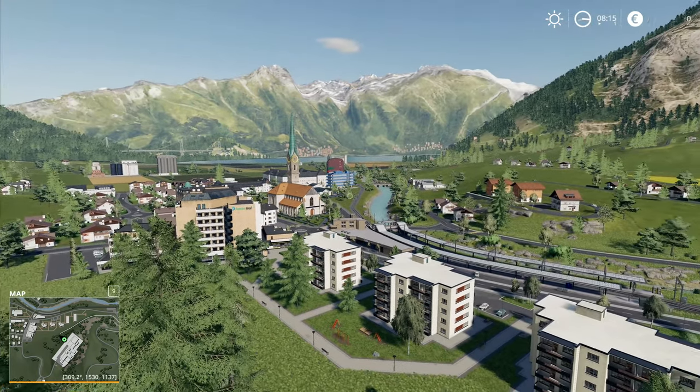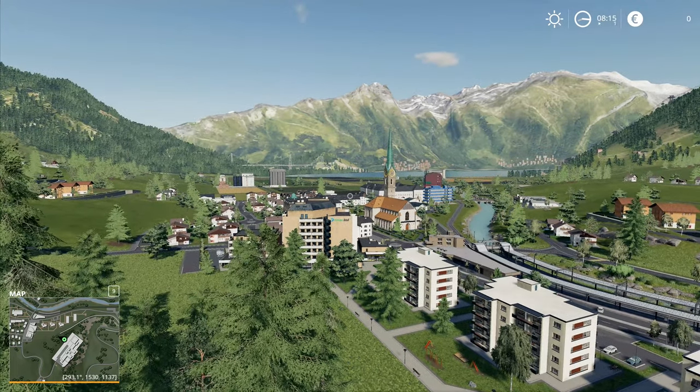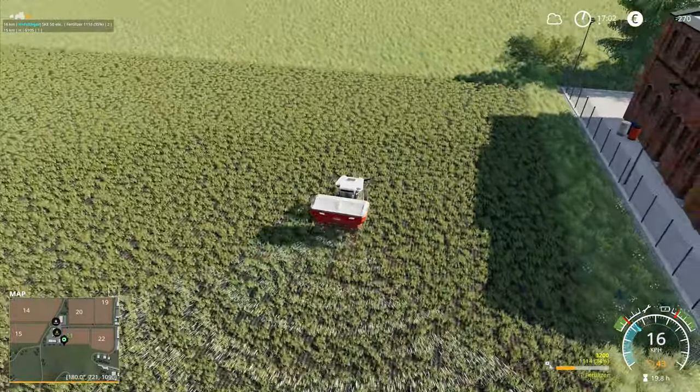Hey folks, it's Frithgar here. How you doing? Welcome back to Farming Simulator 19 here in Erlingrad. I'll get to the end of the row over here and then I'll set the hide help going down this side of the field, and then that'll be that.